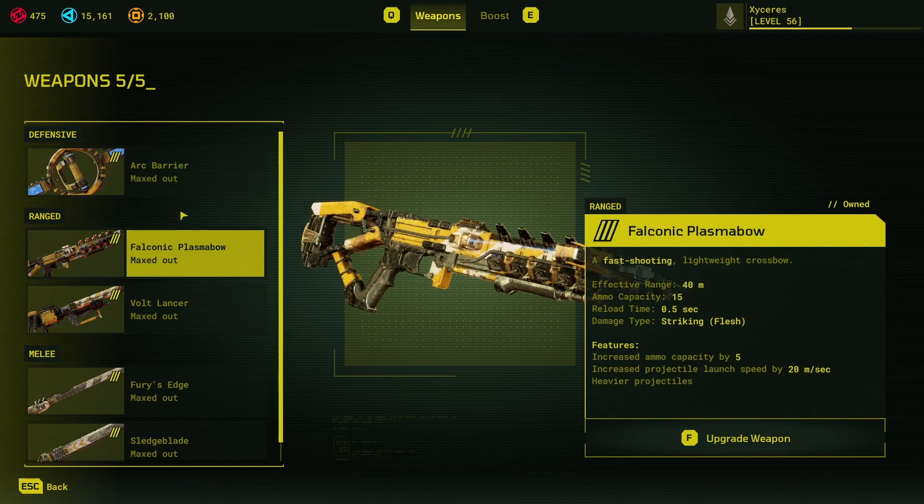The Falconic Plasma Bow is up next. It's already fast firing — notice the reload time of 0.5 seconds, so you can shoot two arrows a second. It has 15 ammo capacity when fully leveled up, gaining ammo capacity each level. The increased projectile launch speed means it flies faster and is less affected by bolt drop-off, since all bolts are affected by gravity. The heavier projectiles upgrade stops them from bouncing as ridiculously as they do in early stages, since plasma bow bolts don't stick into all surfaces — glass and metal they bounce off, but stone they stick into.